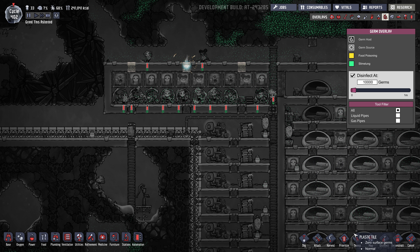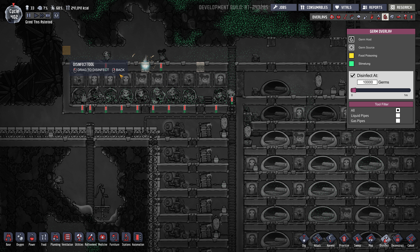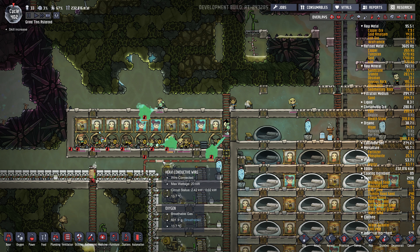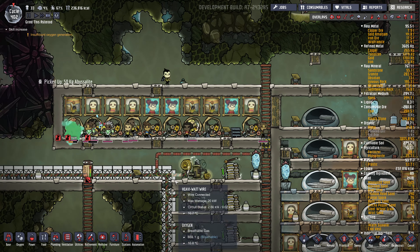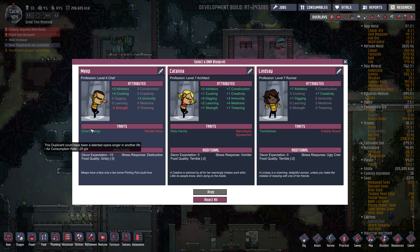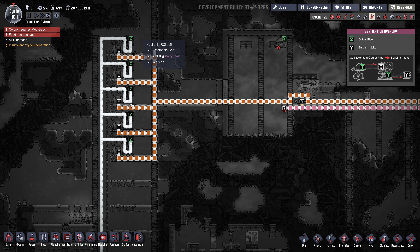Look at all the germs in here. Let's disinfect this area. There they go — kill those germs. The sound cut out for a second there. Got some more dupes here — divers' lungs, even though their strength is low — probably the best bet. I'm thinking of deconstructing all this because I don't think I need it anymore. We've switched completely to manual power.